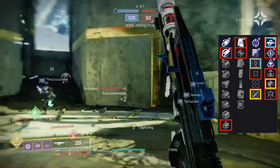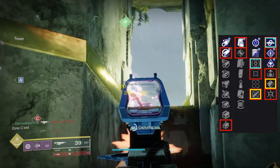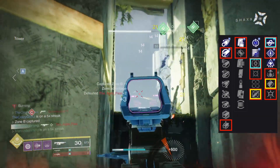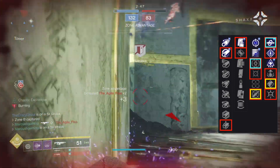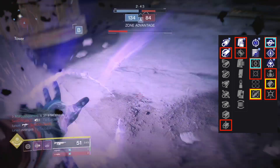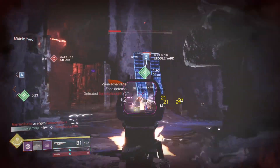For PVP, Hammerforge or Smallbore, Accurized or Tactical Mag, Heating Up is a top choice, Moving Target or Dynamic Sway, and Kill Clip is my first pick. Rampage is nice with a Rampage Spec mod, Adrenaline Junkie for a grenade build, and Tap the Trigger with Dynamic Sway makes this thing a laser.